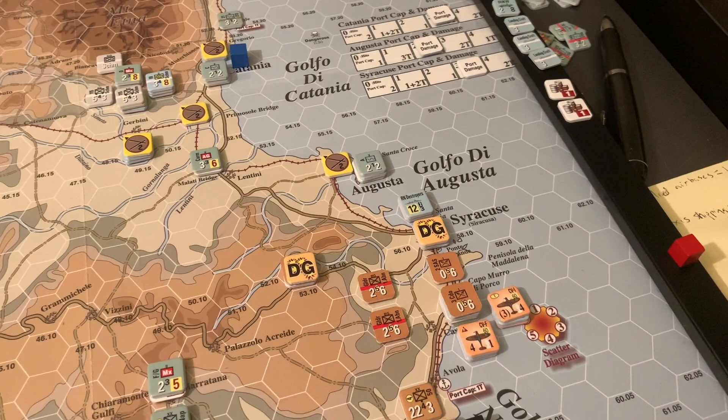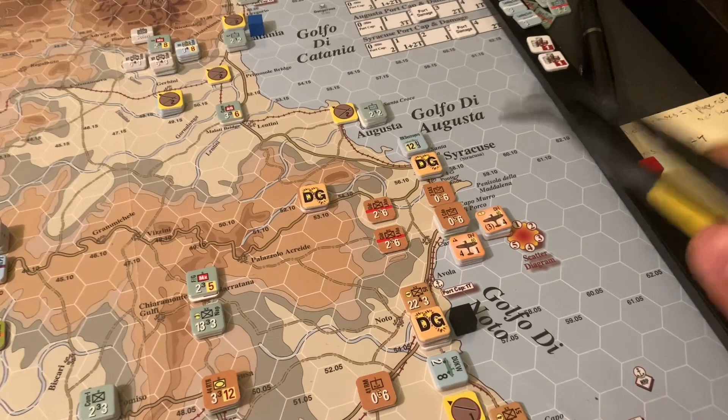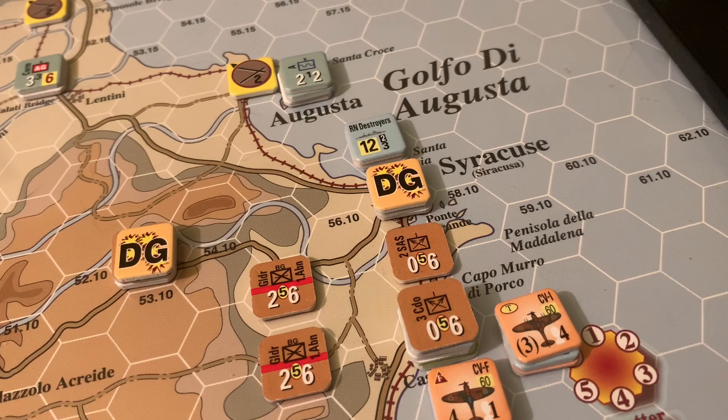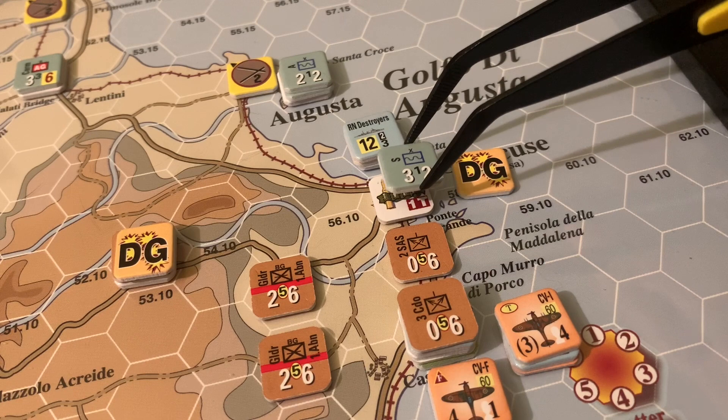Overall that was a good use of limited Axis air power — putting damage on ships. Maybe not the smartest to operate in the patrol zone of the aircraft carriers, but they were just south of Augusta. Now the Americans have moved up and taken some crossroads as they get organized. We're going to the combat phase. This is really the only combat happening on the map this first turn, since most Italians have surrendered. Let's walk through how combat works.